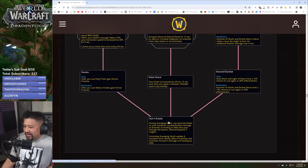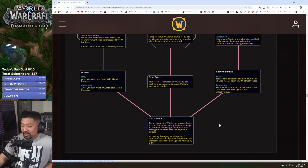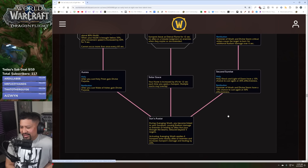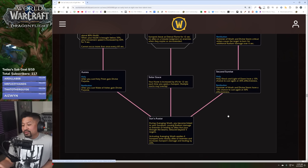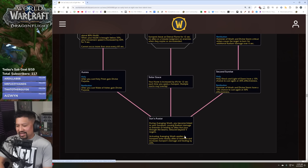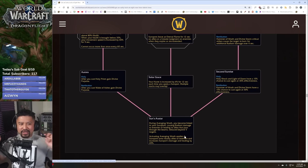The capstone is Sun's Avatar: during Avenging Wrath you become linked to your sunspots, causing radiant damage to enemies or healing to allies that pass through the beams. Activating Avenging Wrath also applies four sunspots onto nearby allies or enemies. It's like Glimmer but more violent — popping wings just spawns sunspots everywhere, like spreading radiant energy on your enemies.